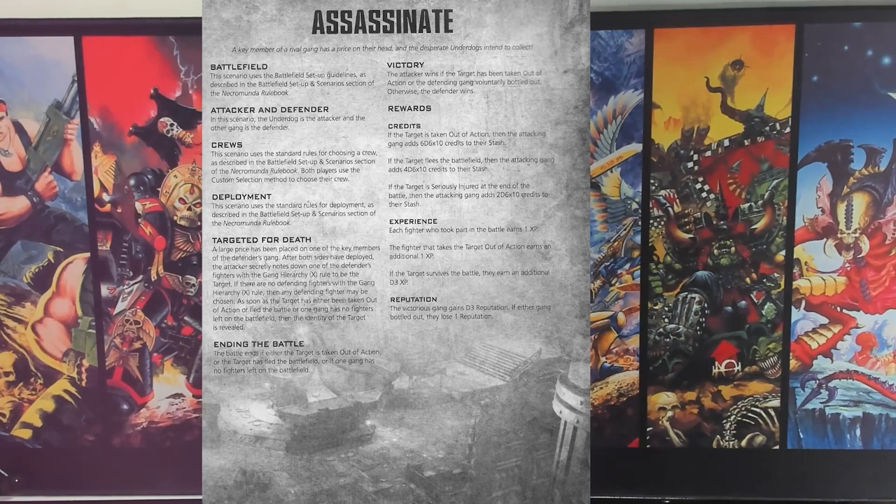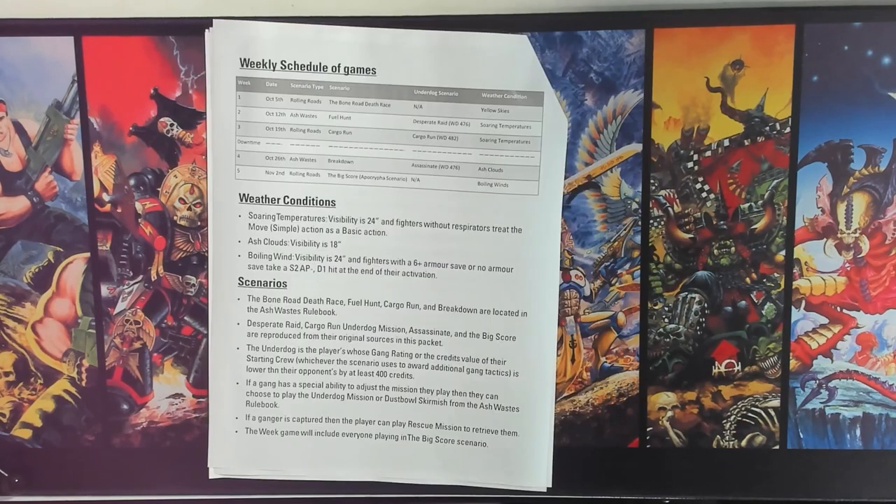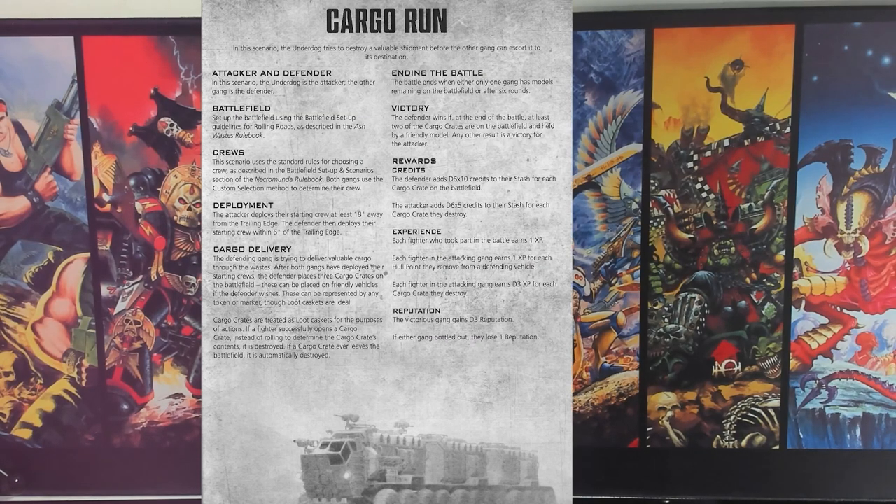In Assassinate, the underdog targets a specific champion or leader of the enemy and must take them out of action. If they succeed, they win immediately and earn 6D6 times 10 credits — a great boost to get back on their feet. The Cargo Raid underdog mission is a rolling roads mission where the underdogs deploy 18 inches from the trailing edge and the defenders deploy 6 inches with 3 loot crates. If the underdog destroys 2 crates, they win, earning D6 times 5 credits per crate. The real reward is experience: 1 XP for showing up, 1 XP per hull point removed, D3 XP per crate destroyed, and D3 rep for winning.